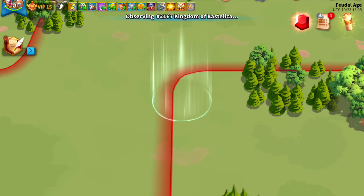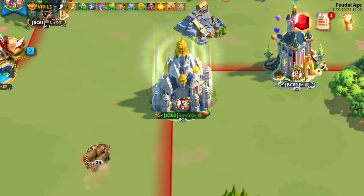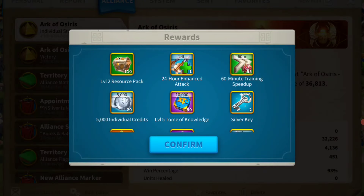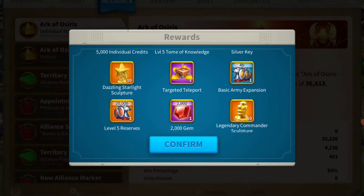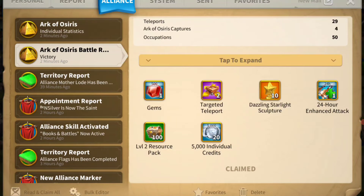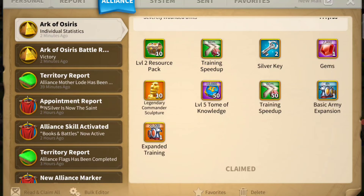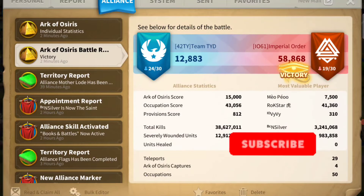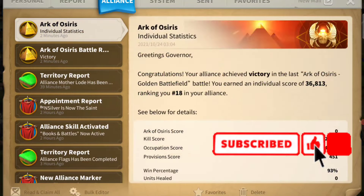We won! Looking at the rewards: we got a lot of gems, commander heads as mentioned, and reserves. We hope that was a comprehensive and helpful guide, and if it was, please leave a like and subscribe so you can get more of this content.